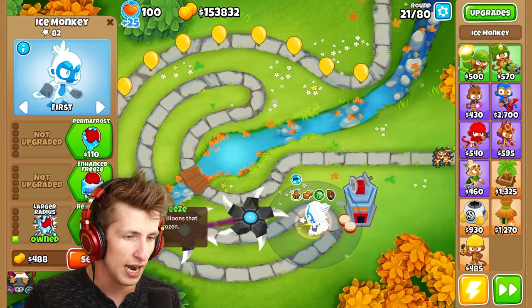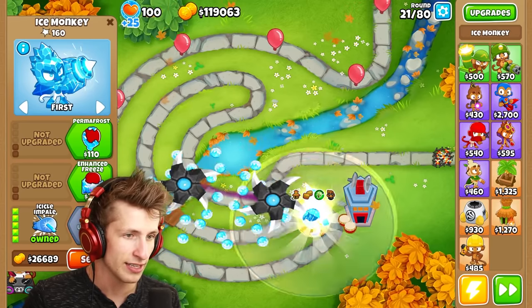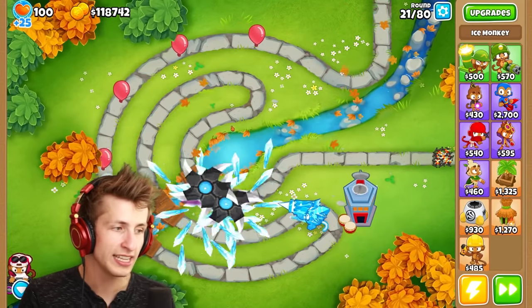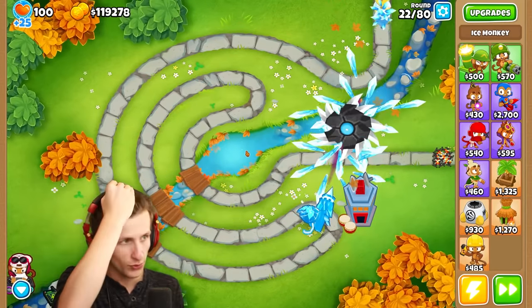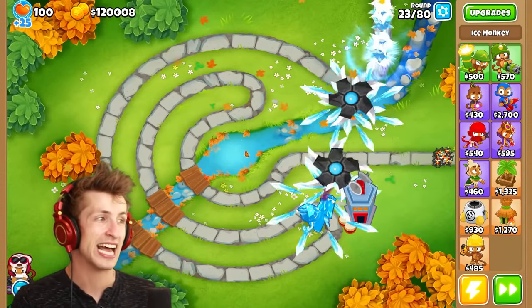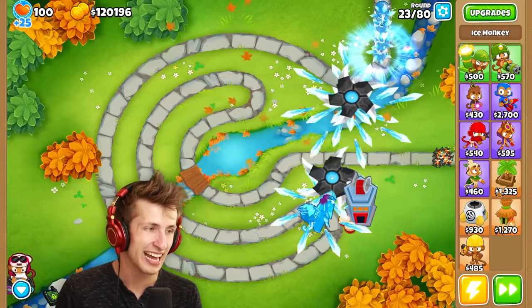I want to do icicles — icicle impale, and then permafrost. That's actually really neat, that looks so cool. Look at that, it just freezes all of the balloons. That is really satisfying, I like that a lot.